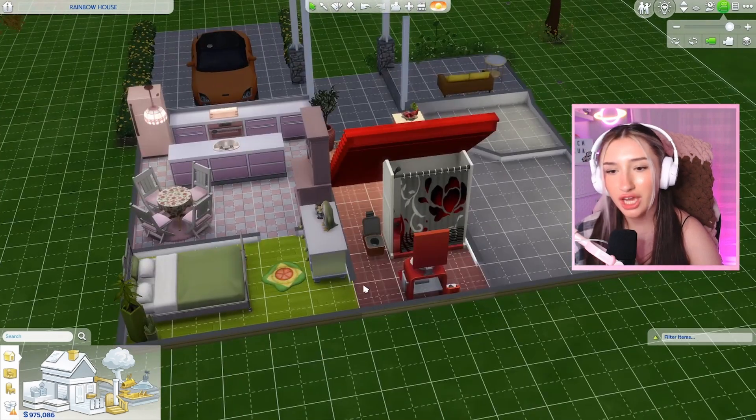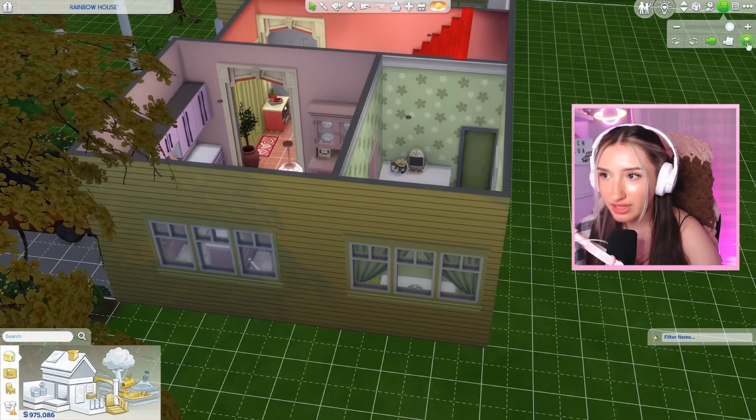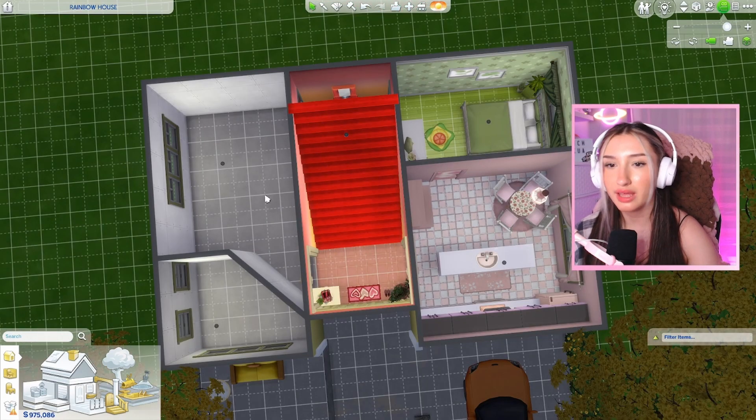I think we have our room here all finished. I just made us a little bathroom under the stairs - we got a shower, a toilet, a sink, and a toddler potty. I also had to change a couple things in the first bedroom to add a door. I also play-tested the kitchen and the bathroom and they both work.